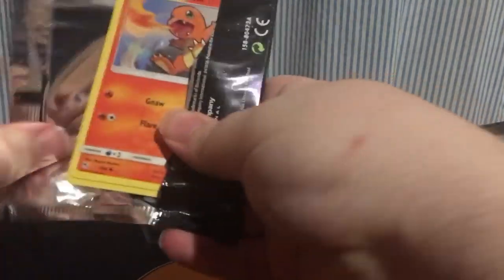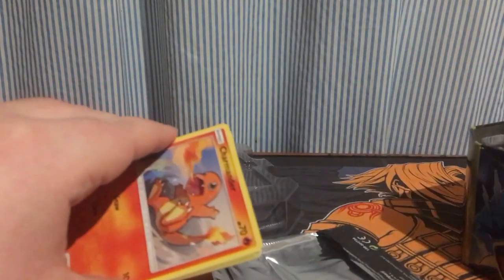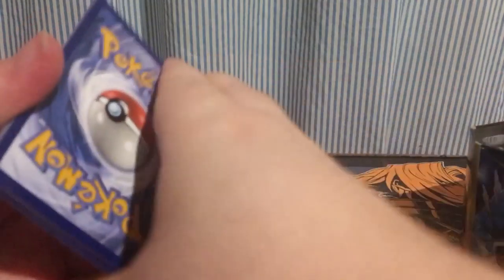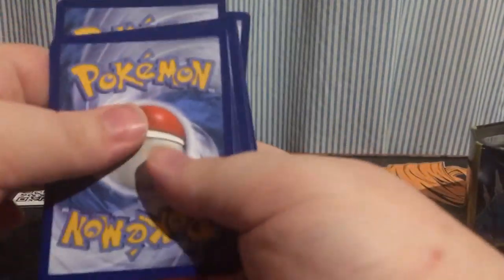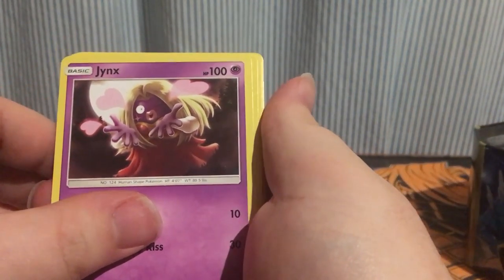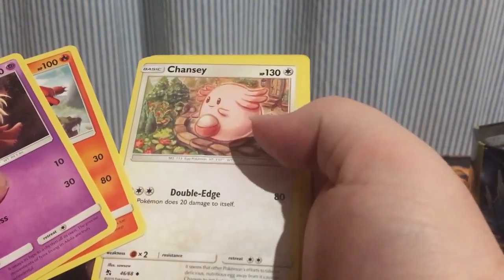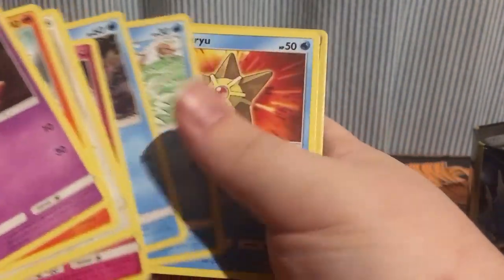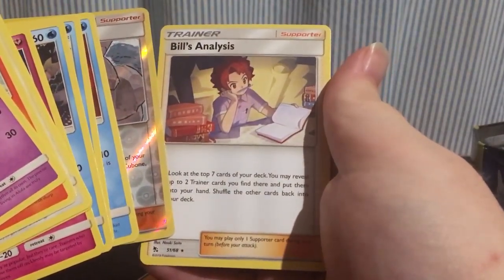I just remembered that there's always an Energy in Sun and Moon sets. I haven't opened Sun and Moon boosters in a while, so probably why I can't remember. Second pack, three to the front. Steel Energy. Jynx showing some love. Charmeleon - could that be a sign? Chansey, Charmander, Clefairy, Psyduck, Magikarp, Staryu, Brock's Training, and Bill's Analysis.